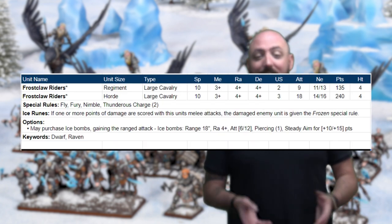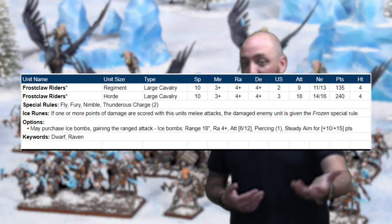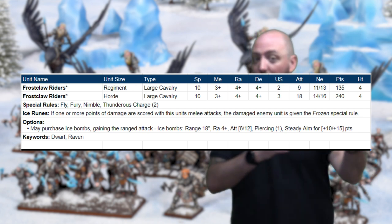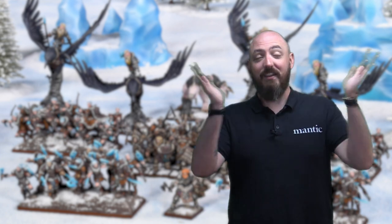The Frostclaw Riders have a very similar profile to Scorch Wings. We wanted to synergize them with the new frozen mechanic and how Tundra Fighters works. These guys have Icy Runes, which apply the frozen mechanic directly in combat — any unit they jump into gets frozen applied. With a multi-charge, you go in with Frostclaw Riders first, then jump in with your Tundra Fighters units. Tundra Fighters kicks in, and you get the vicious roll applied after the Frostclaw Riders attack. You can also buy ice grenades to throw them around the edges, since they get tons of speed — dwarves being fast on ravens is fantastic.